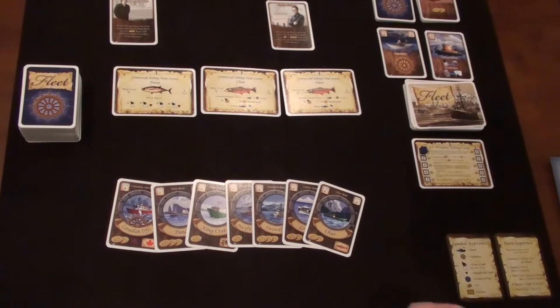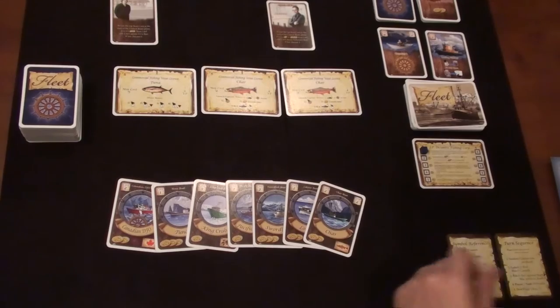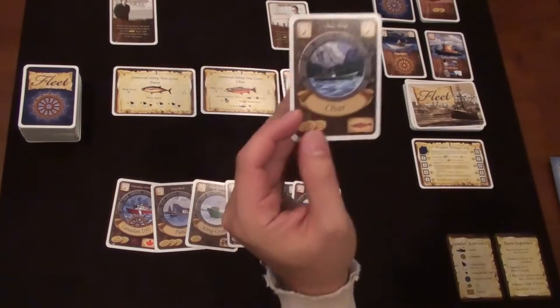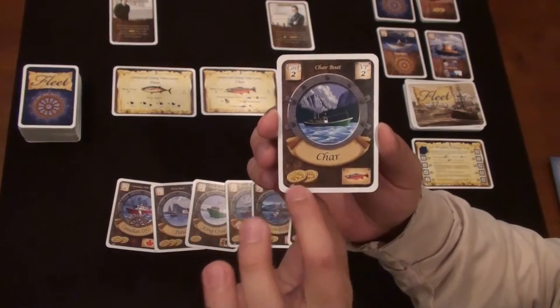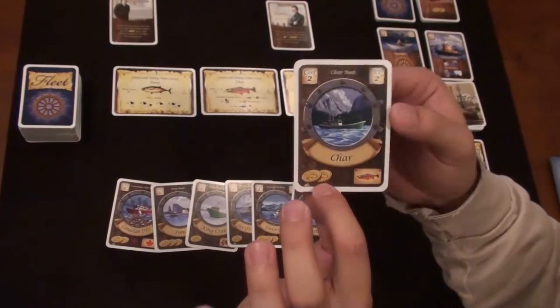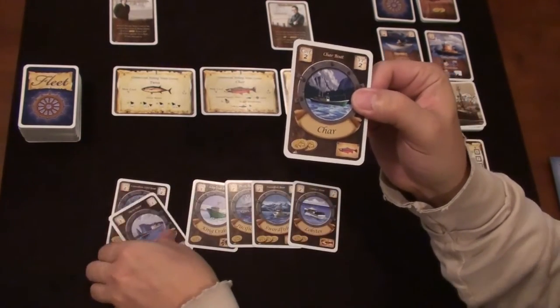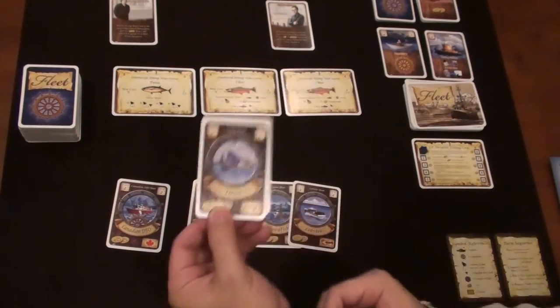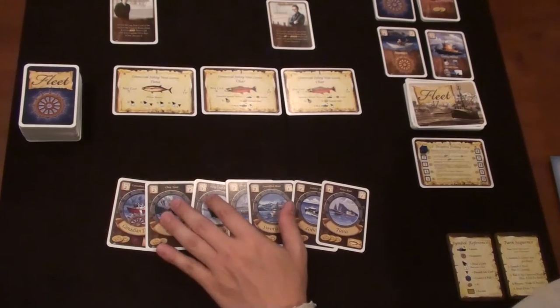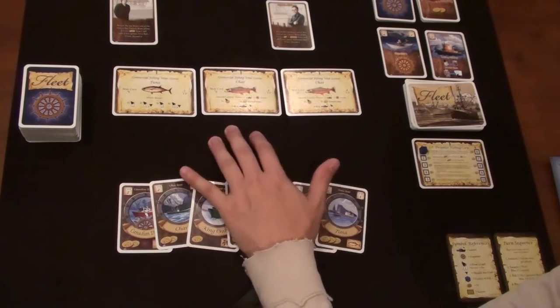The first sequence each turn is the auction phase — you're allowed to purchase one license. The starting bid is four coins, paid for with the coin value on cards in your hand. This card is worth two coins, this one three coins. I need to figure out what I'm going after — char or tuna?